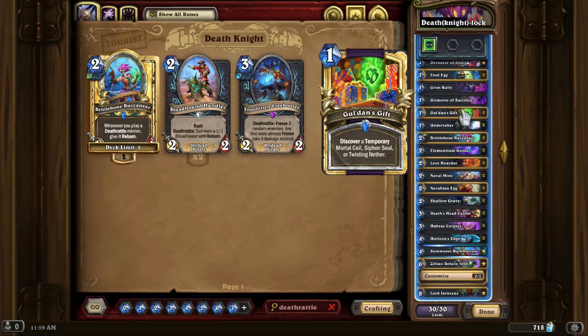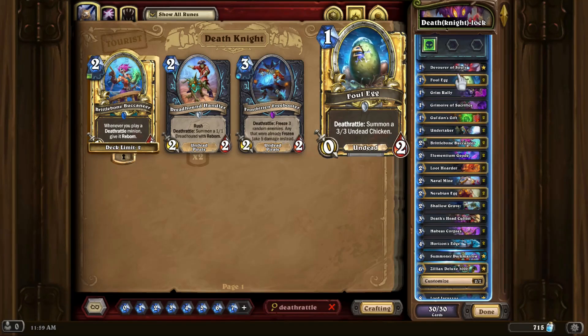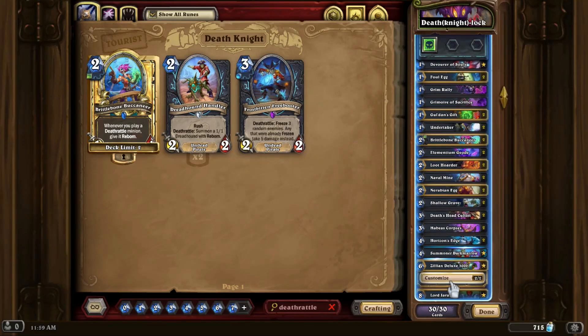We also have a couple copies of Gul'dan's Gift to just have access to more controlling tools or ways to respond without having to take up so many slots in the deck. And that's the basics of the list — we just play Deathrattle cards, our cards that care about Deathrattles, blow them up manually, and just try to win before we have to get to our late game, at which point it's going to be a little rough.